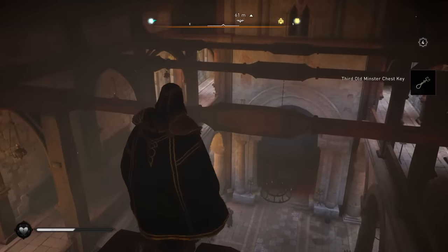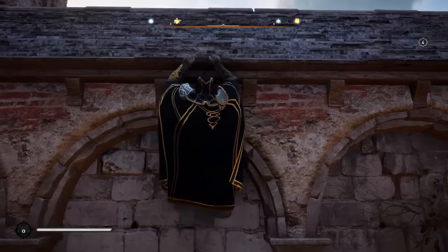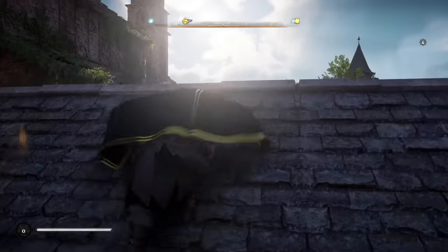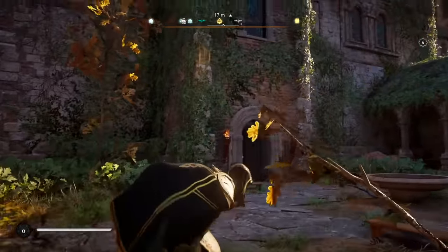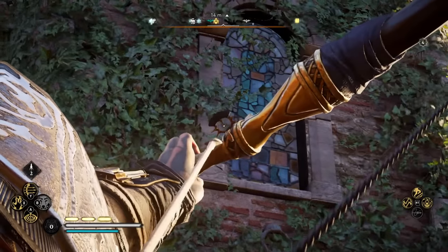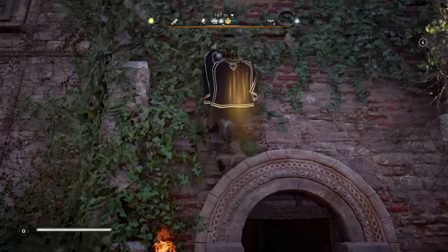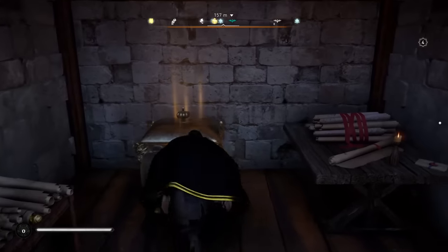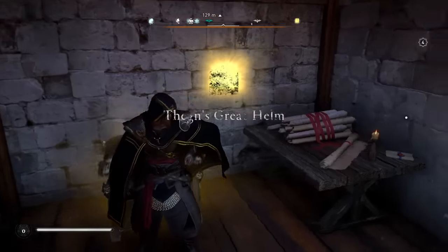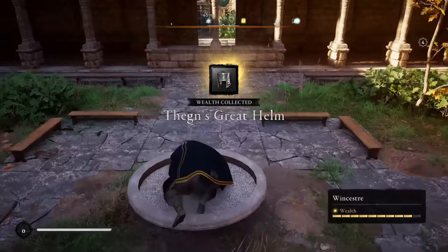Now to get the headgear, you're going to need to go into the little courtyard on the side of the church. You need to get into that window — go ahead and shoot it down. Inside this room is the chest with three locks. And there we go — we have got the full set.